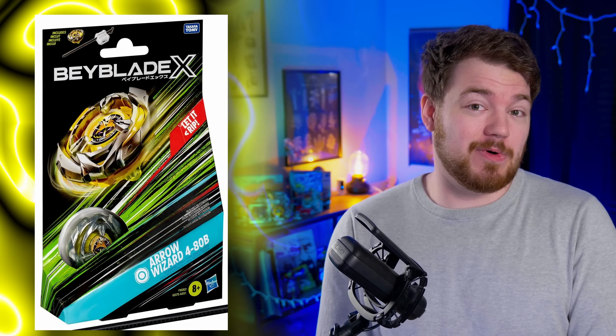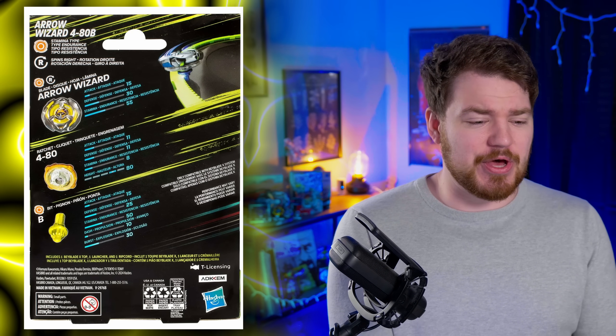Next up we have Helm Knight, which is the Hasbro version of Knight Helm. Once again, it's going to be a trend — they knocked this one out of the park. The color schemes look good, the motif looks good, nothing looks odd or cut off. Moving on to the next starter, we have Arrow Wizard, which looks really good. I don't see how they messed this one up at all — it looks pretty perfect to the Takara Tomy version. The colors are good; the yellow might be even more vibrant in the Hasbro version. Still kind of sucks that we're getting the crappy Proto Launcher.